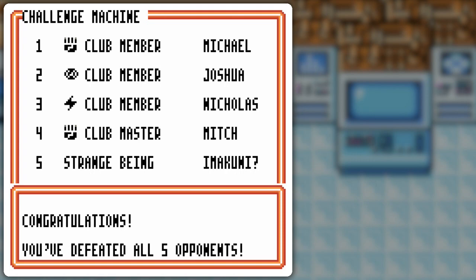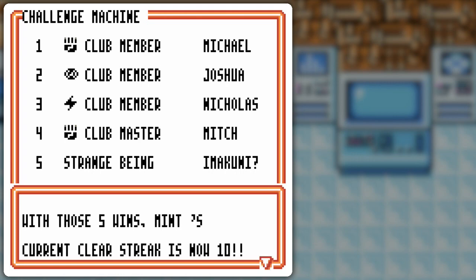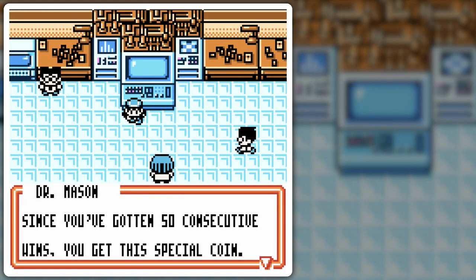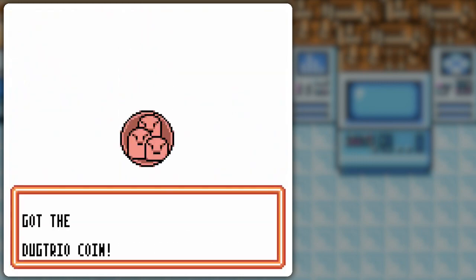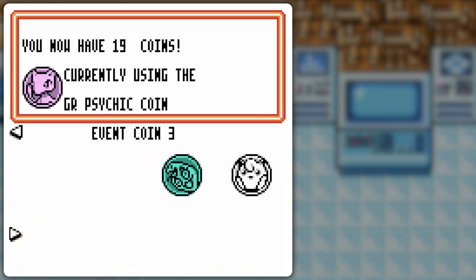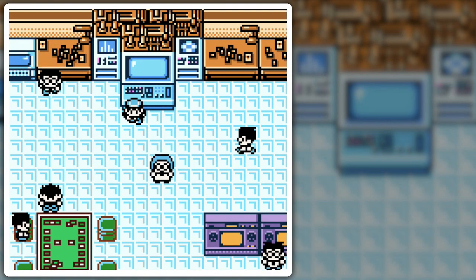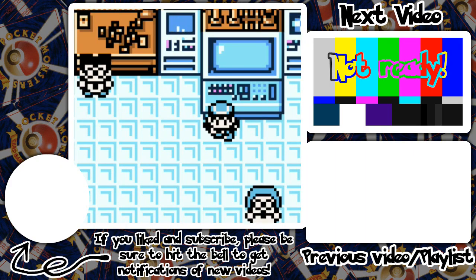All five opponents defeated — for a streak of 50! Current clear streak is 10, but I defeated 50 opponents. Since you've gotten 50 consecutive wins, you get this special coin — the Dondozo coin! Happy days! But that took too long — five more to go on the second page. Please use it for your future card battles. I will eventually, but for now I'm gonna end off the part here. I hope you enjoyed!